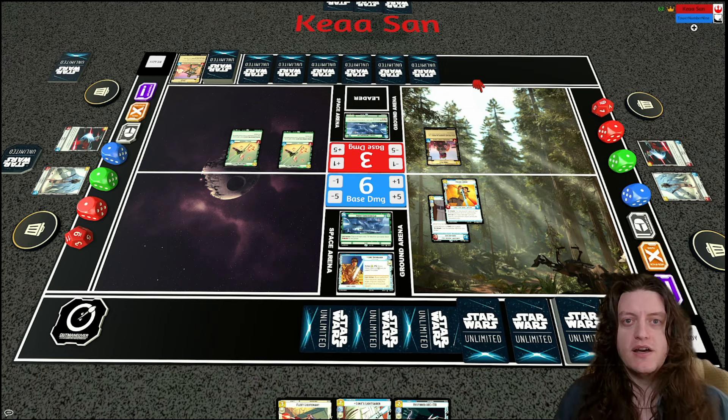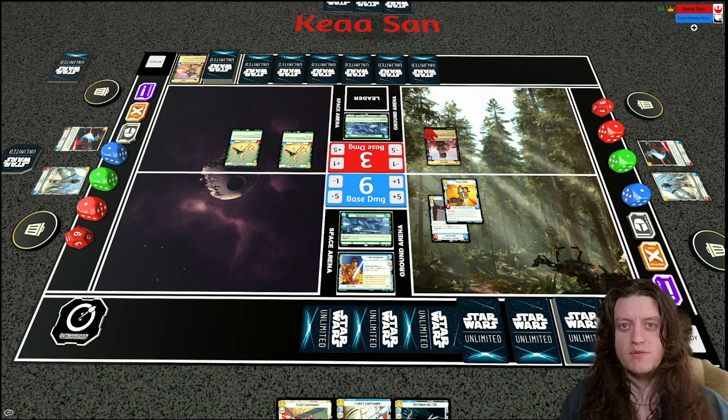The buffed Kanan threatens Boba substantially. These Jedi Lightsaber plus Force unit combinations are really strong. There's a combo rule I like to follow: you want combos made up of two good cards you'd want to play anyway. Kanan is a card I want to play anyway; Jedi Lightsaber is a card I want to play anyway. When you combine them, you get a really scary effect — that's the type of combo I like.